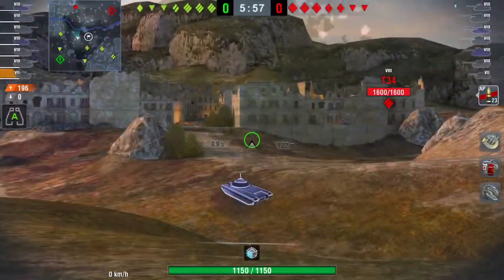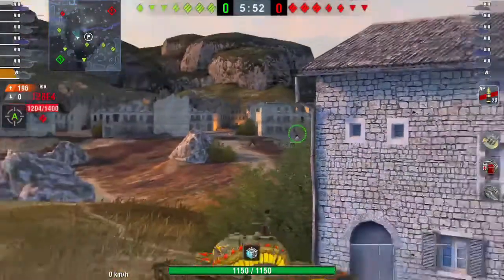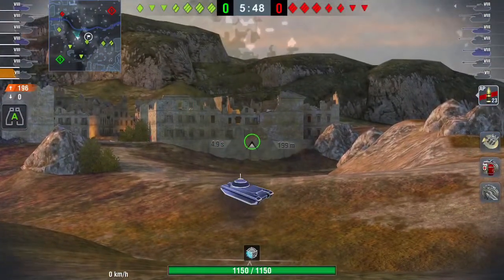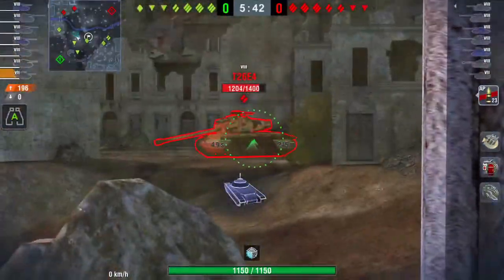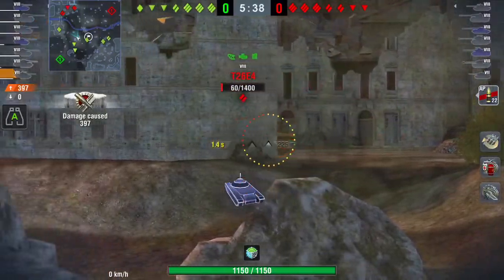Now, I want you to look at the mini-map right now. I am the closest one to the enemy team, so I am spotting them as soon as they pop out. The rest of my team, if you're still looking at the mini-map, is behind me — they're crazy super far away from them. So the enemy team is not spotting my teammates right now.